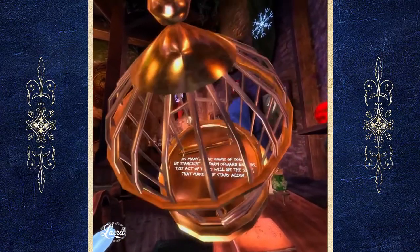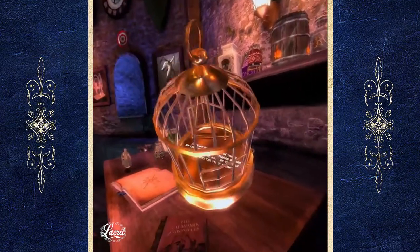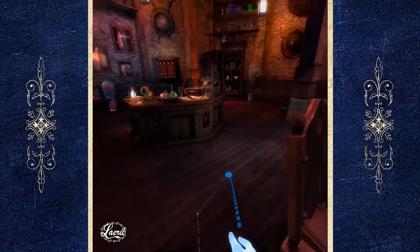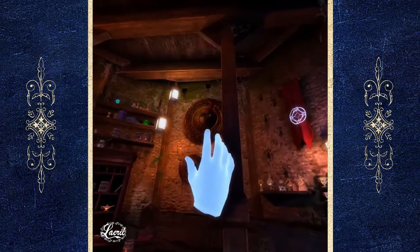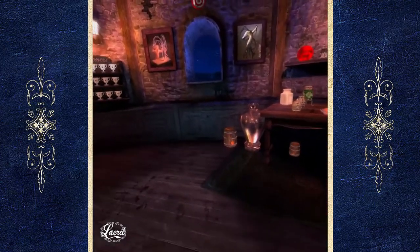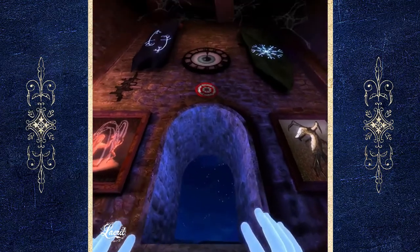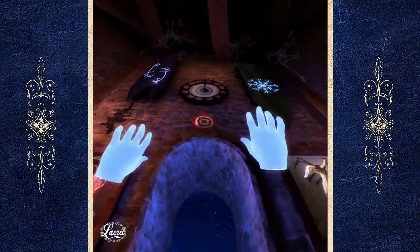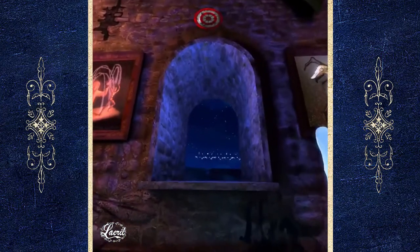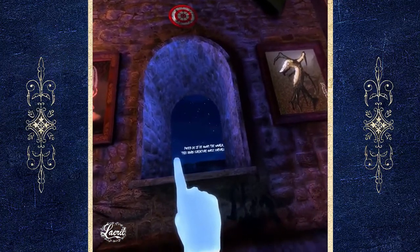As many as the gongs of sound, by starlight perform upward bounds, this act of yours will be the sign. The gongs of sound here are these three on the wall. So that's three, and then head towards the window because it referred to the stars — the upward bounds means we do three jumps whilst facing the window, which will then bring the next clue up out in the night sky.